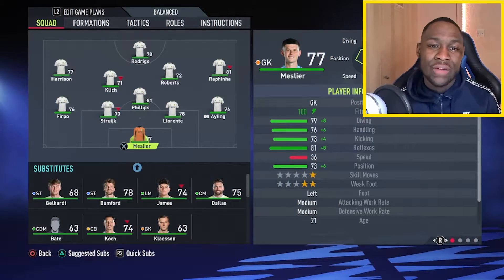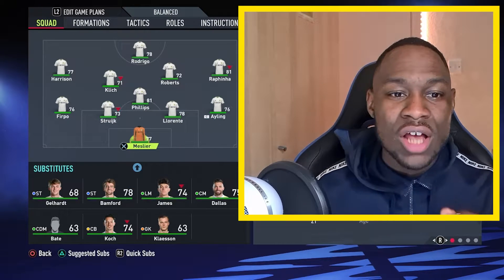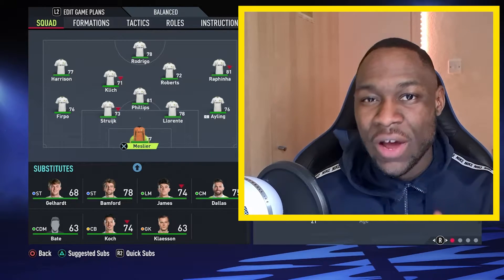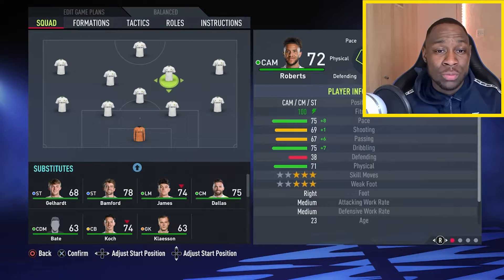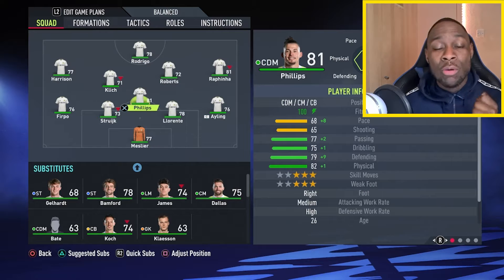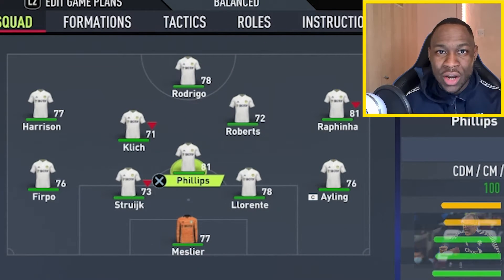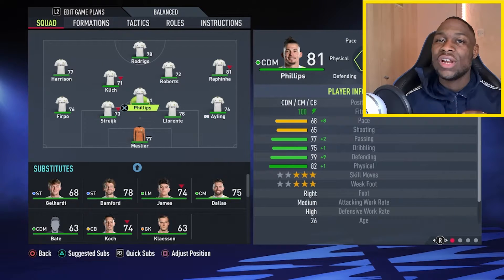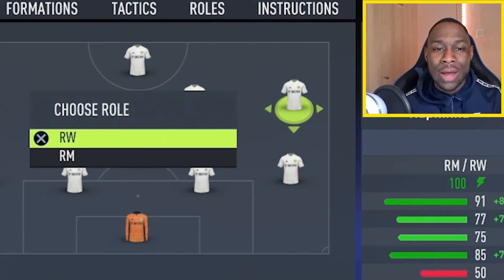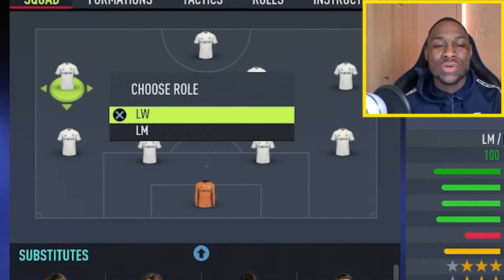We're going to go with a 4-1-4-1. However, there are some changes you'll need to make. Firstly, you are going to make sure that your central midfielder — it can be the left or the right — is pushed up as a CAM. So now upon looking at the formation, you have a 4-1-1-1-3. All you've really done is change a centre mid to a CAM. And lastly, your right midfielder is changed to a right winger and your left midfielder is changed to a left winger.